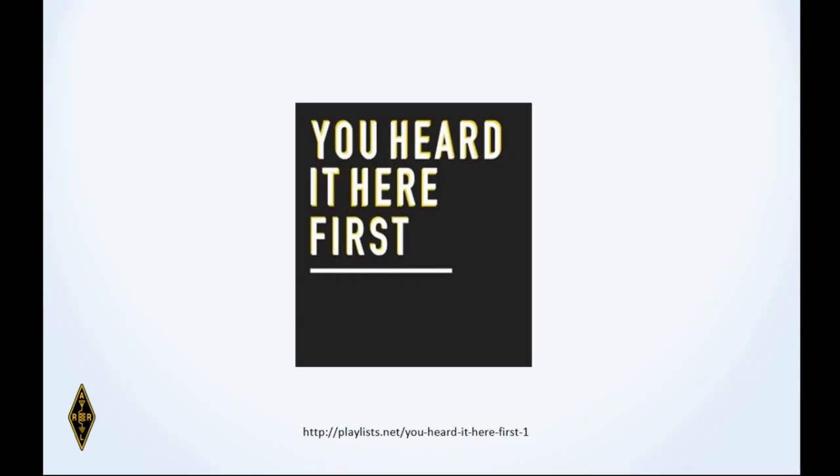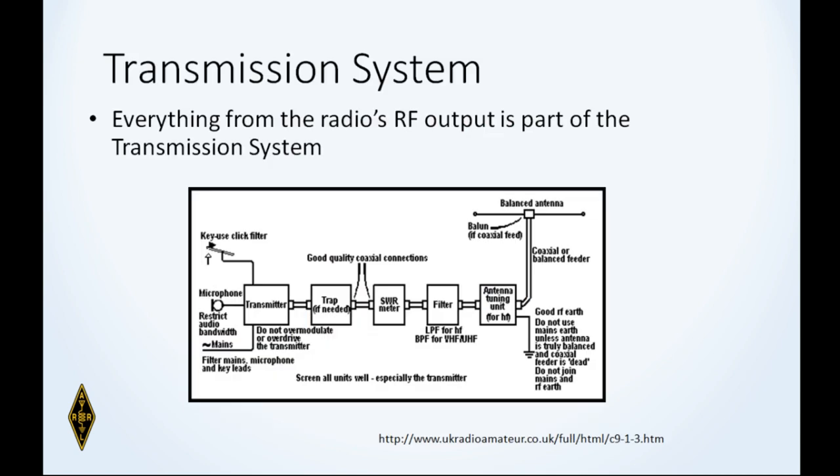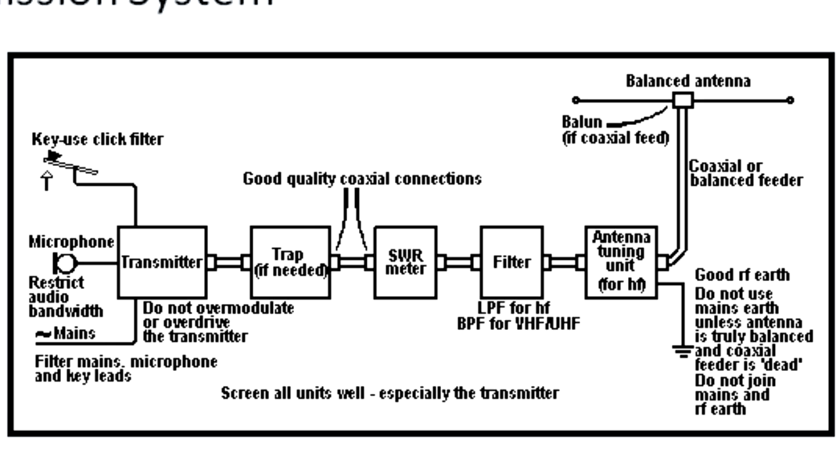You can say you heard it here first. All right, let's get back to our regularly scheduled Chapter 9. The transmission system of an amateur radio station is, by definition, everything after the output of the transmitter or transceiver. So maybe you've got a bandpass filter on the output side, an SWR meter, an antenna tuner, an antenna switch — all of that is part of the transmission system of your station.